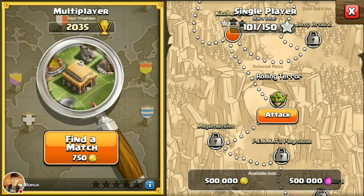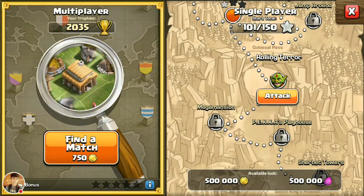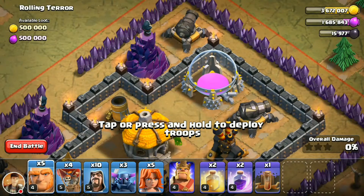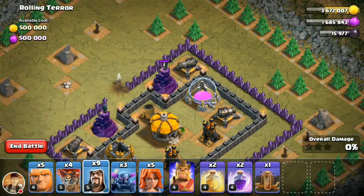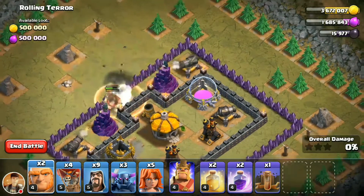There are two types of attacks: you can attack in multiplayer or single player. First I will attack in single player. Single player starts at Goblin 3 — it is easy to get resources in this game. So here I will start the war, and my army has been left to attack.